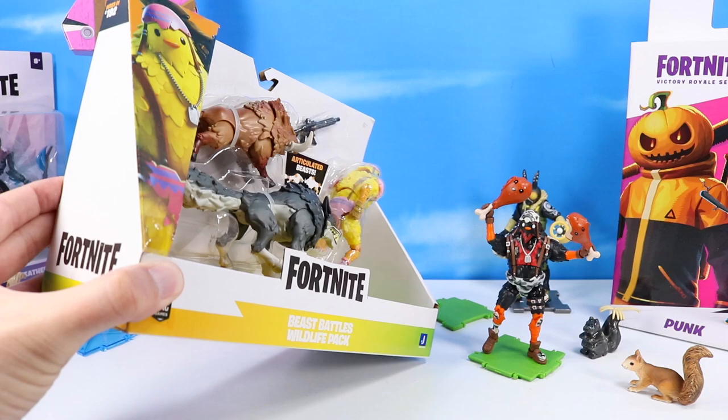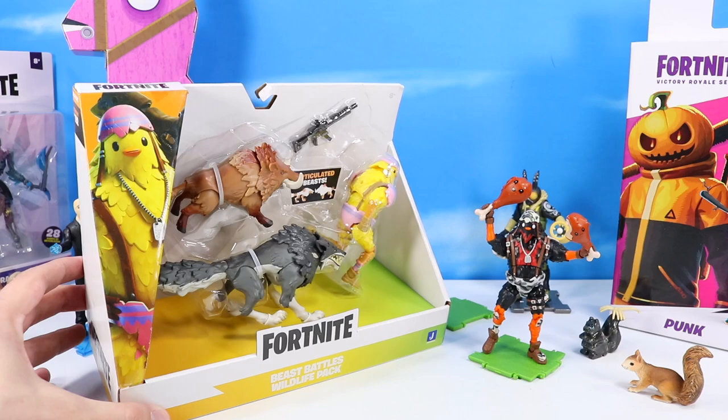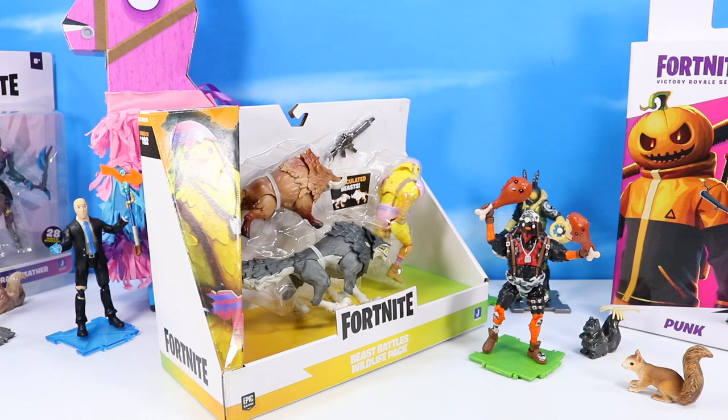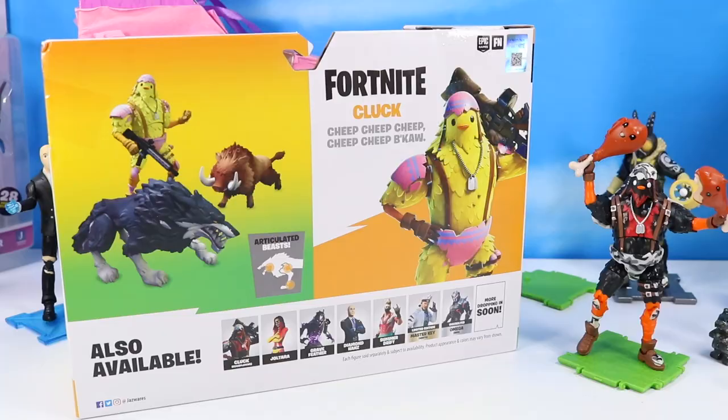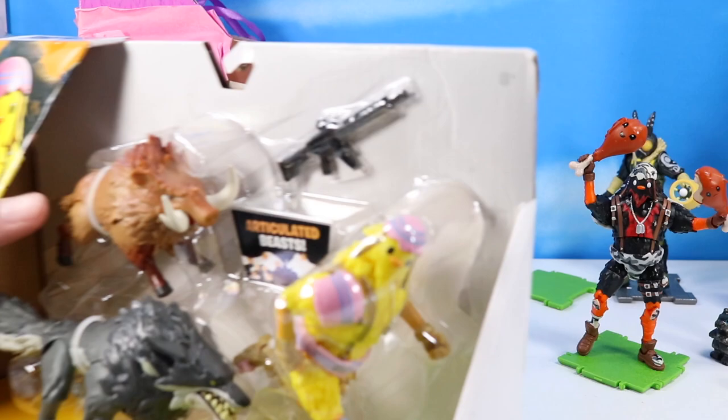We have a Cluck combo pack with Beast Battles — a Wildlife pack. This is so old school, definitely from last year. It says Series 1 of the Duo Modes — you don't see these very often. We have a basic Cluck in pack and two articulated beasts inside: wolf and wild boar. This was definitely part of that Series 18. But now we can bring it back and check it out.